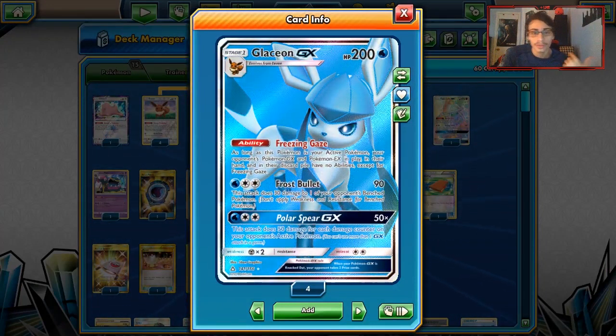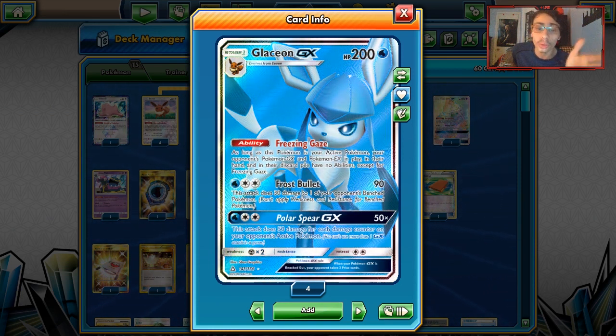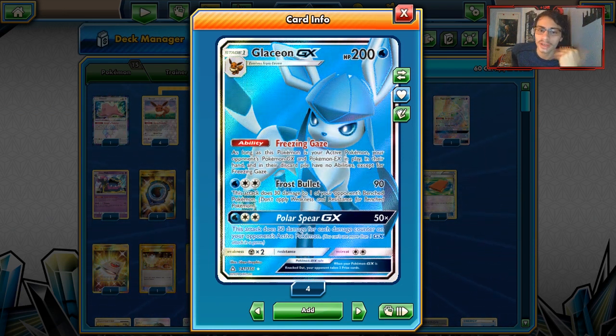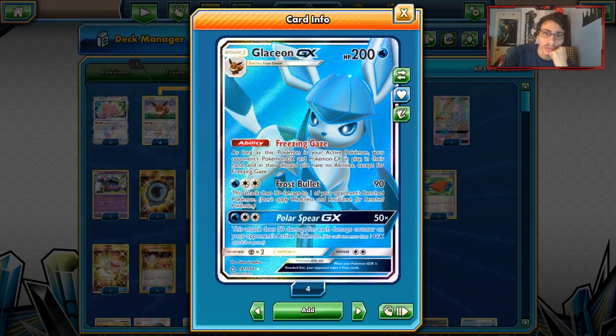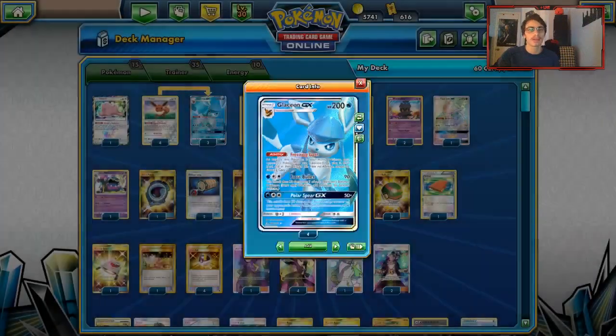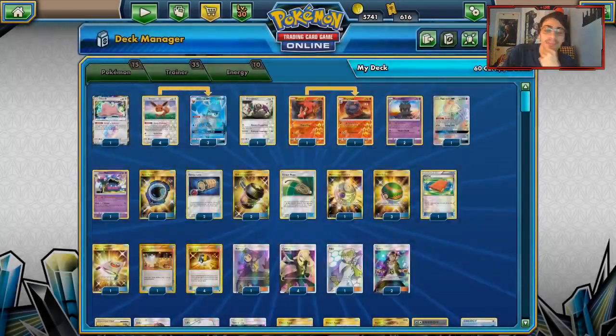Glaceon has Frost Bullet which can do 90 and 30 to a bench Pokemon — pretty good at setting stuff up. And then you have Polar Spear which does 50 for each damage counter on the opponent's active, so you can take a big one-shot on something. Glaceon is a good attacker by itself and the goal is to carry the game with Glaceon.